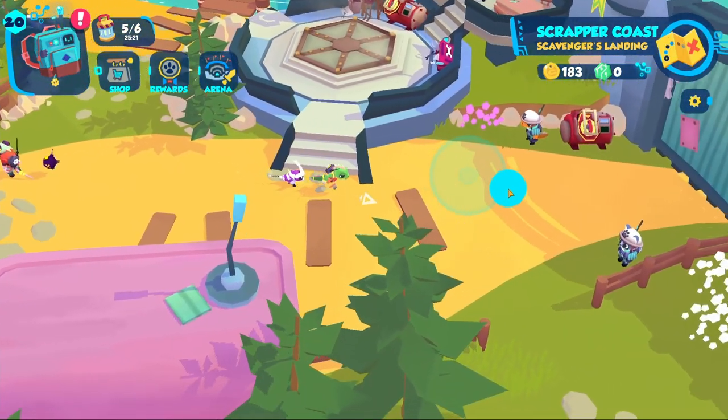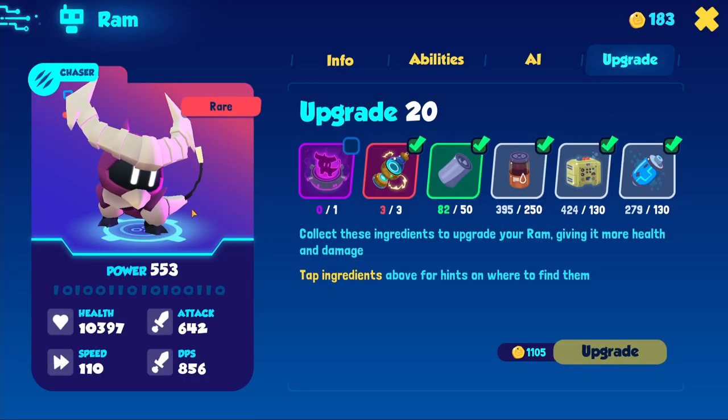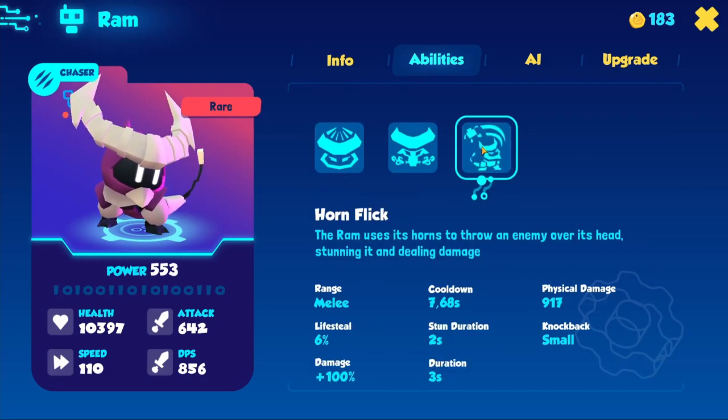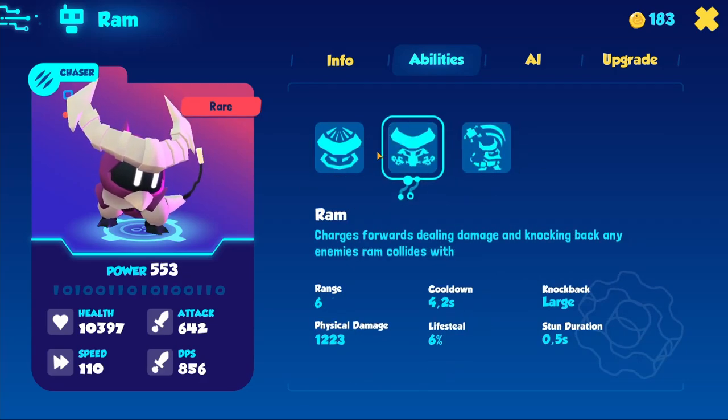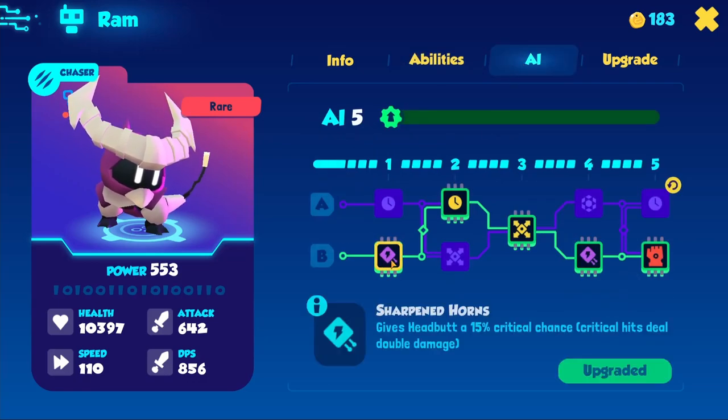The best starter is Ram. If you chose him, congrats. If you didn't, don't worry — you should get him somewhat early in the game. Make sure to keep some resources for his upgrades because he's a top tier bot. And again, don't worry if you didn't go for him. I myself took Froggy and it was fine too. All starters are decent.